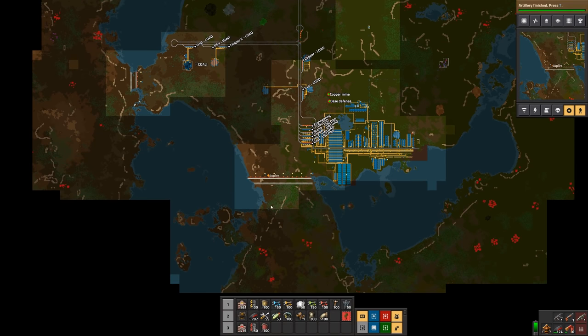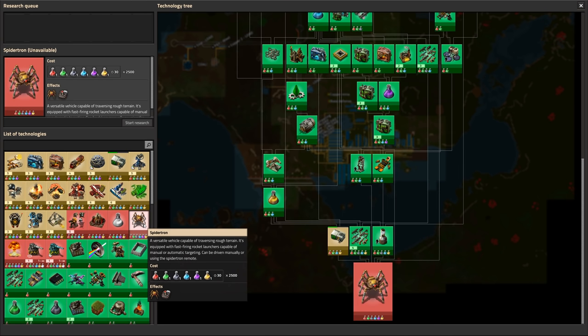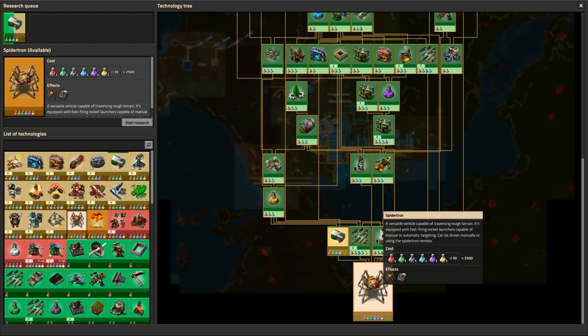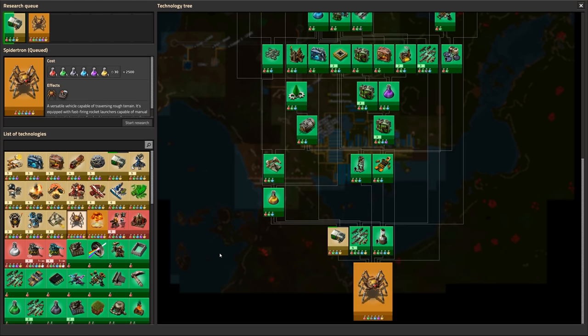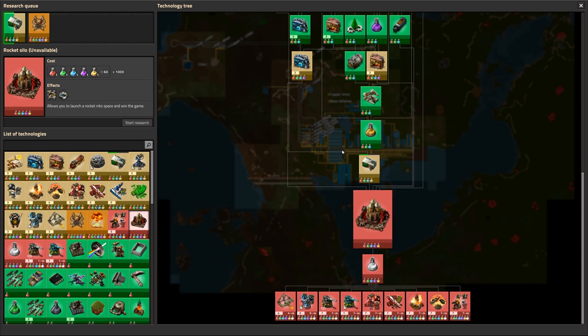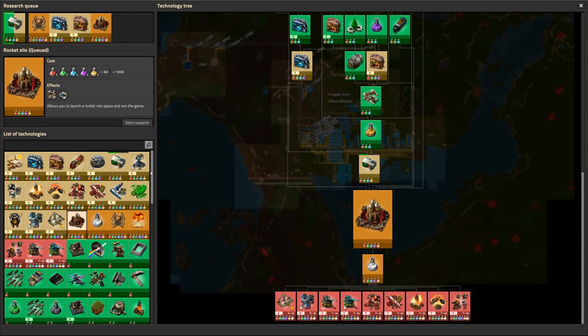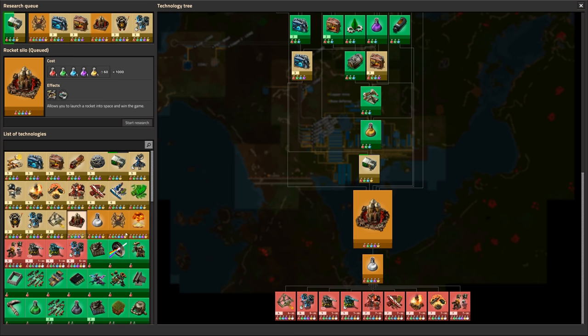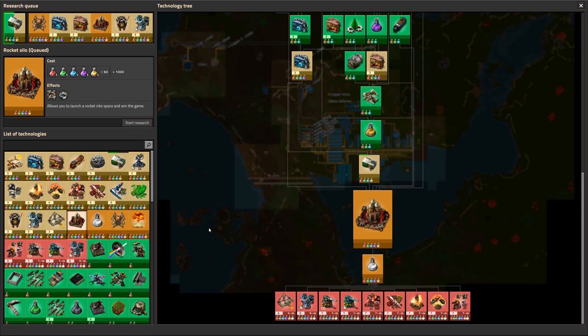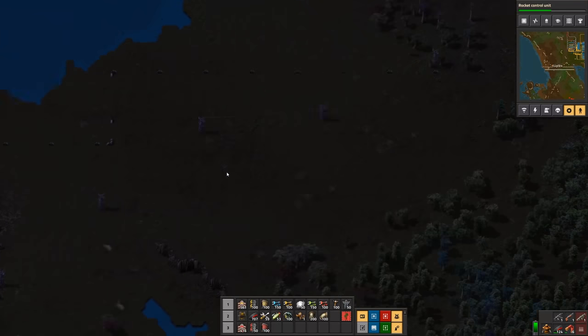We have finished researching artillery, so first and foremost let's pick our next research. I think we were talking about doing the Spidertron, so we need to finish rocket control unit and then Spidertron. Then let's get a rocket launched — we'll need speed module 3, prod module 3, and then rocket silos. Once that's done I think we should do robot upgrades.